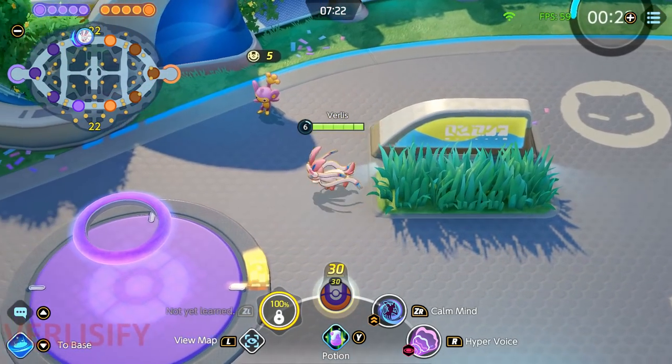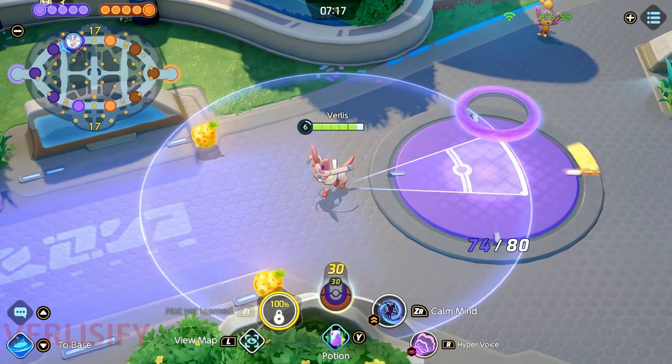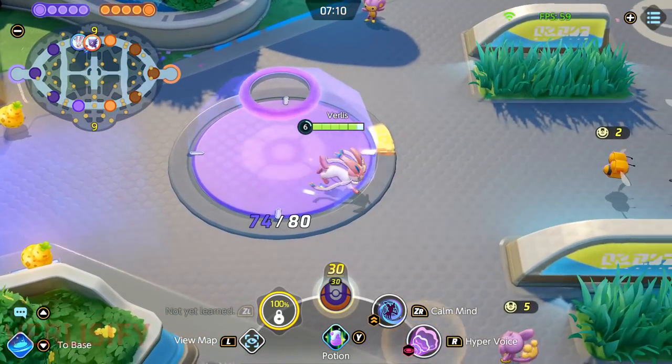If Lucario jumps on you, just know Lucario's greedy — they always go for their bone or try the bad-player score shield cheese. Just wait for them to land, then chase them down and at least burn Steadfast or some ability from them.